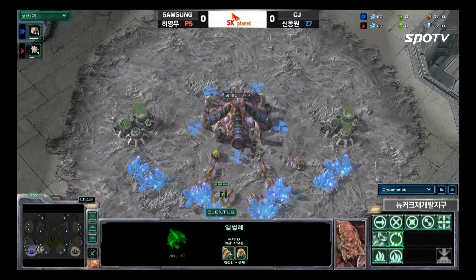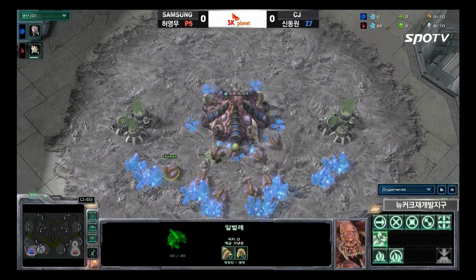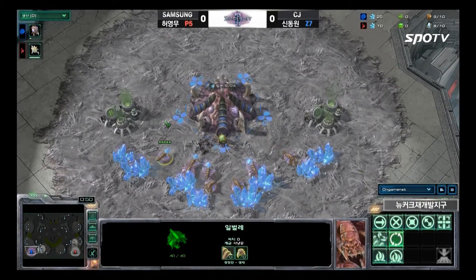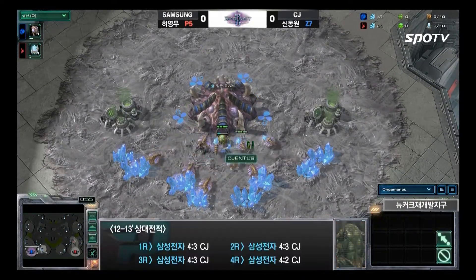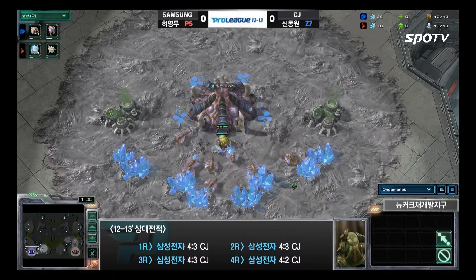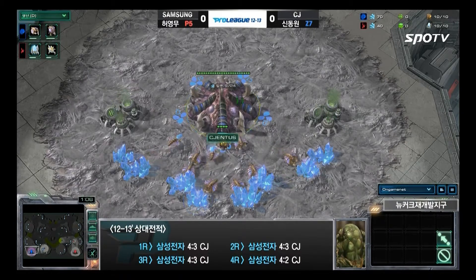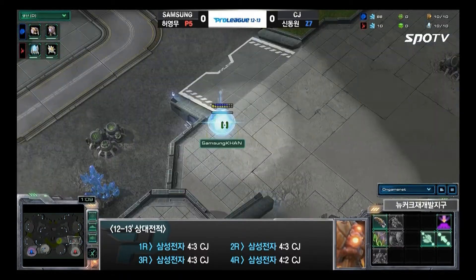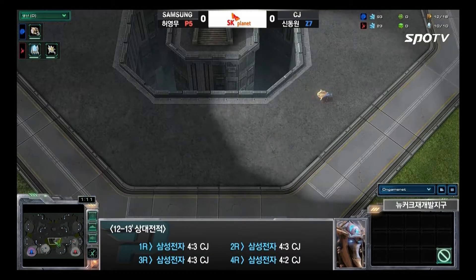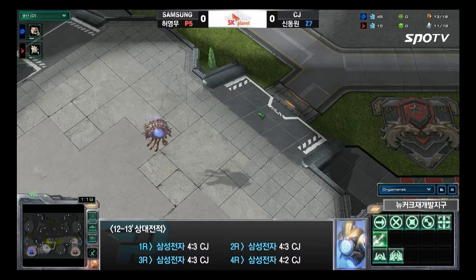Spawning as Blue Zerg on the left bottom position of Newkirk. I wouldn't call him a PVZ monster — I'd call him a ZBP Annihilator. He just researches a few Zerg upgrades and devours Protoss players. If Jangby can win this match, he could go for the all-kill today, so it's up to Hydra to stop it and bring momentum to CJ Entus.